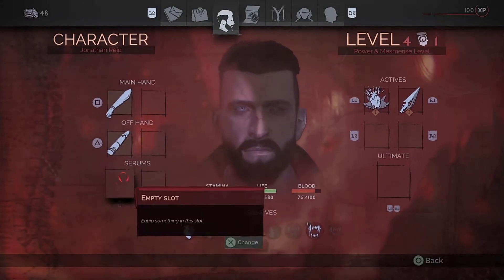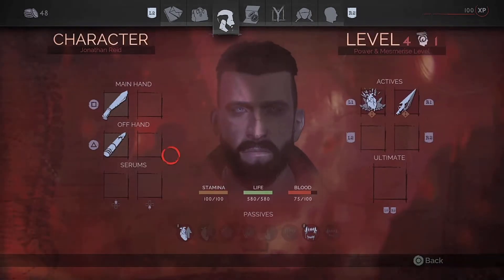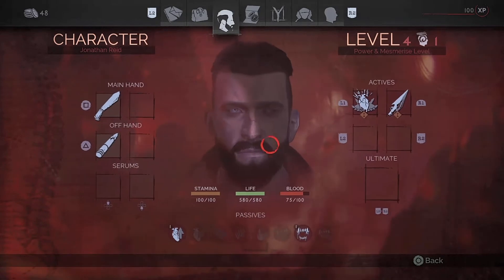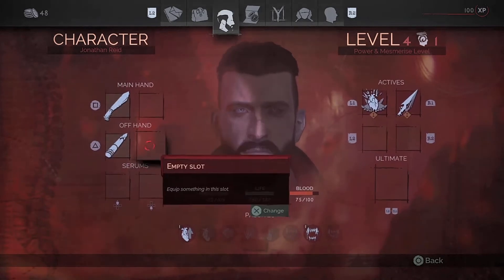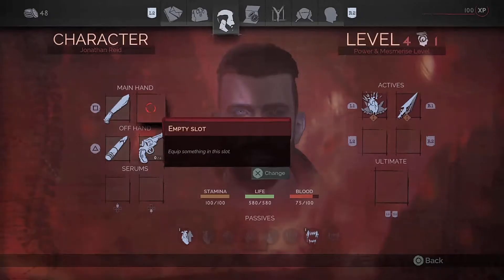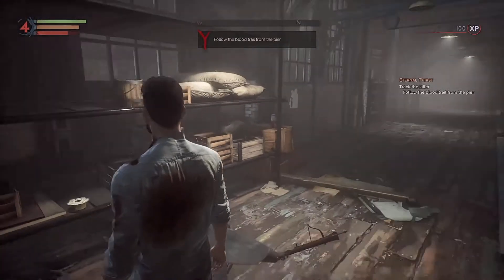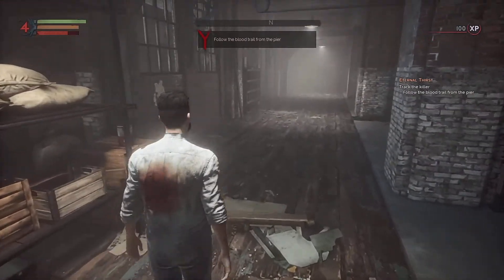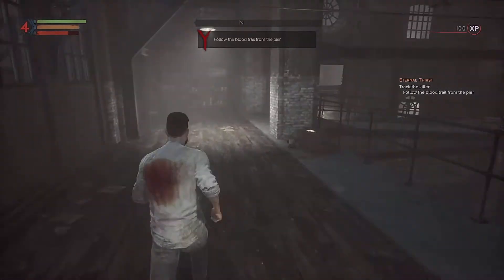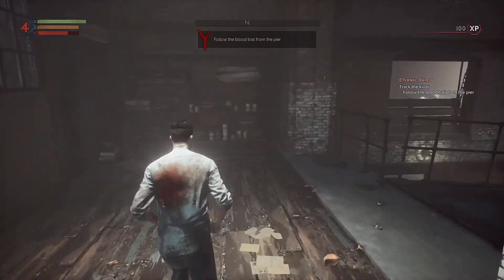Offhand. Serums — we don't have that. Skills — ultimate we don't have. There we go. Don't have any ammunition today but I can equip it at least.